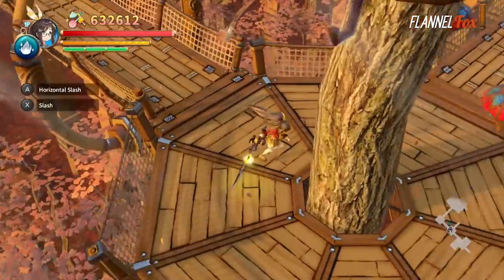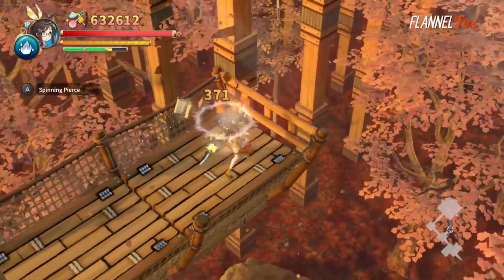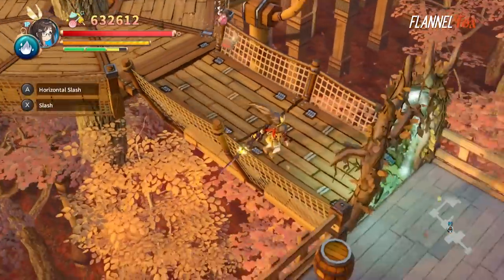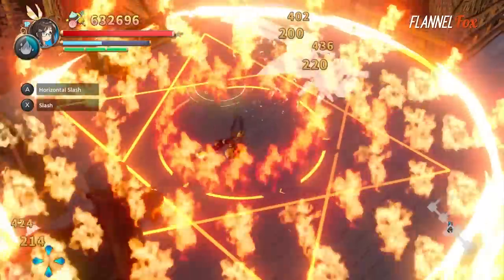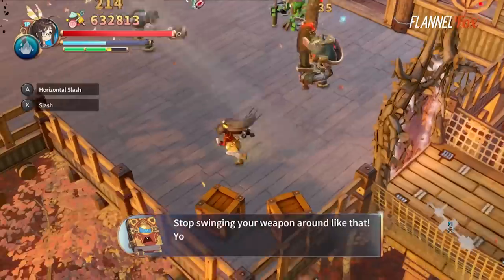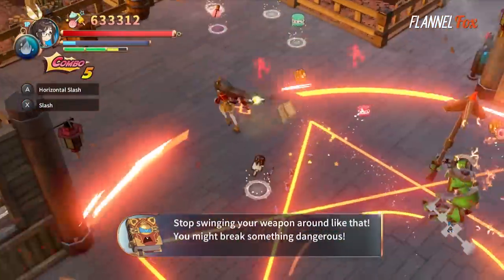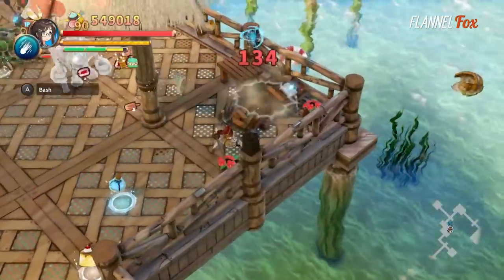Each level is a procedurally generated slew of elevated paths leading to compartmentalized battles, which you must win by defeating all the enemies in the enclosed area in order to progress forward. You'll have to explore, sometimes backtracking, to find the next area of the act, made even more challenging by the fact that you cannot view a holistic level map. Instead, you see a small, locked map in the lower right-hand corner, only showing a close proximity relative to the player.